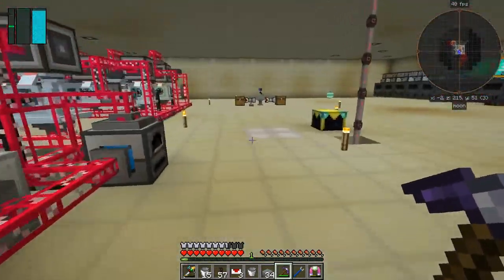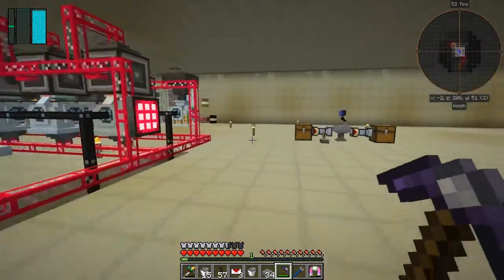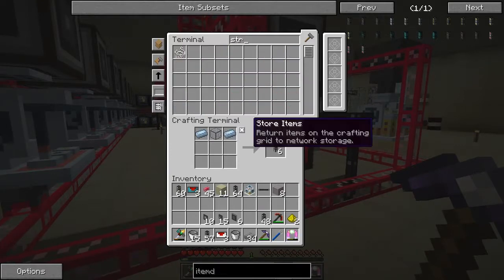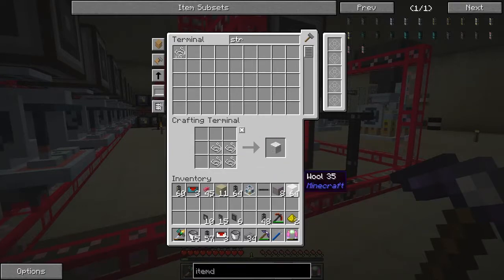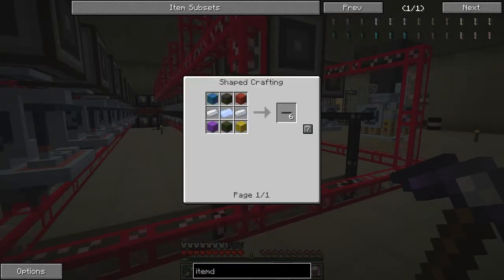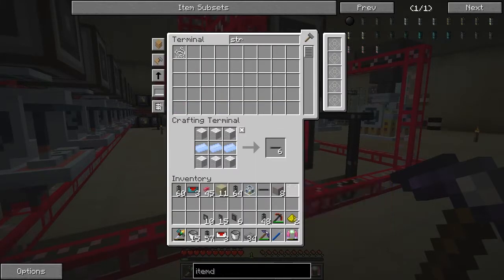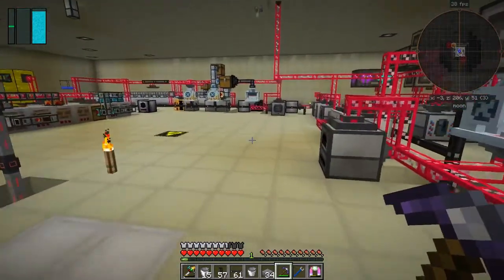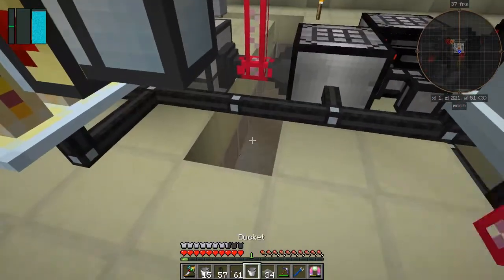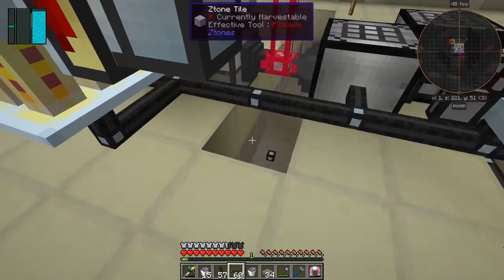We haven't got any more cables — I need to make some aluminium cables. Let's do that fairly straightforwardly. We've probably got tons of string — yep, 2,000. Let me take that, make a stack of wool. These cables don't seem to have any restrictions, or at least I haven't found them yet.